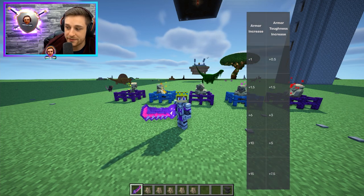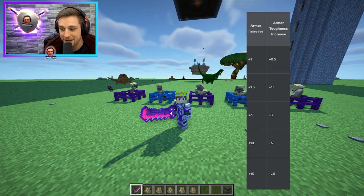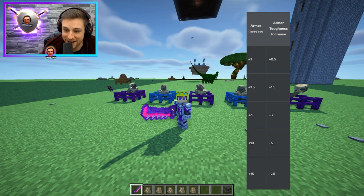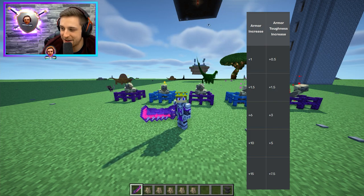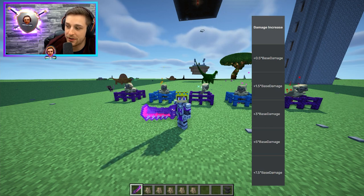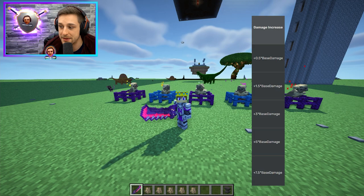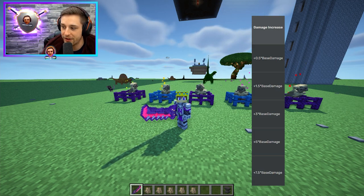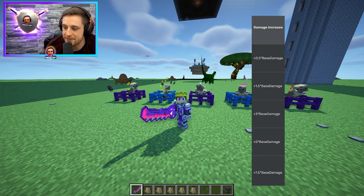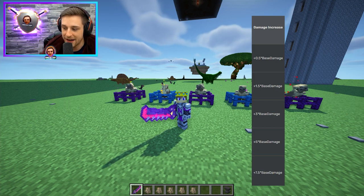The armor increase goes from plus 1, plus 1.5, plus 6, plus 10, and plus 15. Plus 15 armor at tier five — they get really tanky. They also have a damage increase of plus 0.5 times base damage. So tier one is 1.5 times base damage, then plus 1.5 times, plus 3 times, plus 5 times, and plus 7.5 times. It scales respectively with their health.